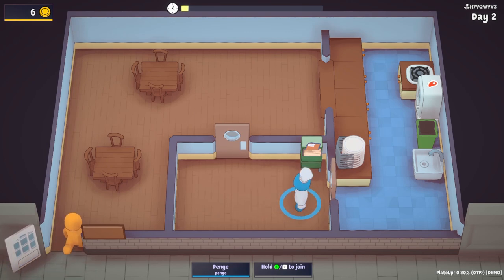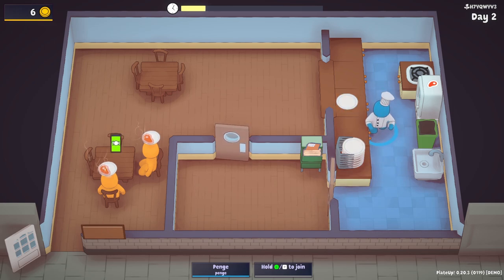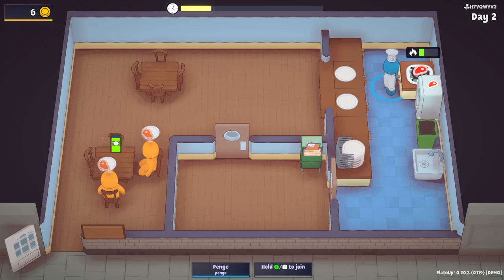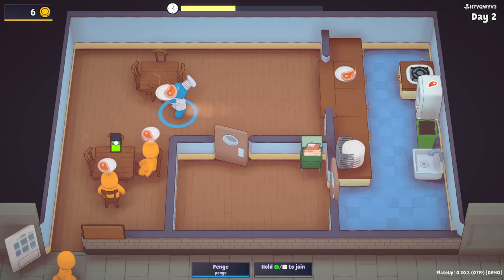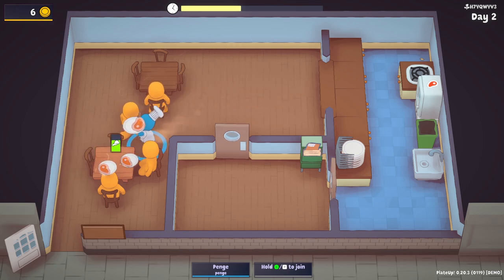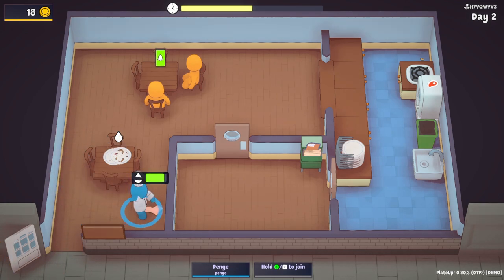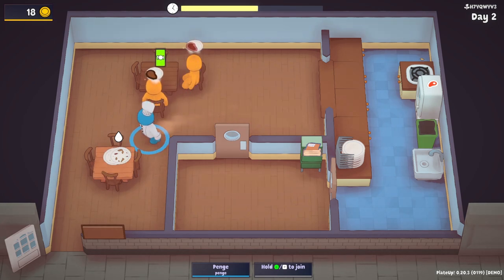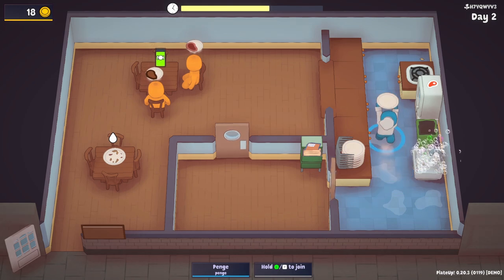I wonder if we've lost those blueprints. Two rare steaks by the look of it — that's a bit quicker to do. Grab that, put that on there. We could do with another stovetop thing, that'd be very handy. Run round here — hello, how are you? You've got a thing and then down here, a thing. They can eat that. We can do a little bit of cleaning down here. Clean to clean. Hello, what would you guys like? We need to do some plate cleaning as well.